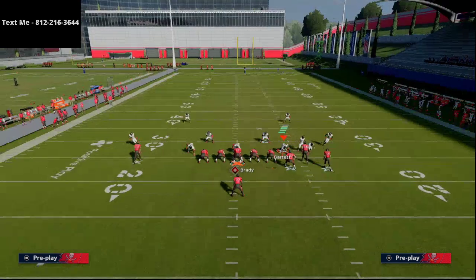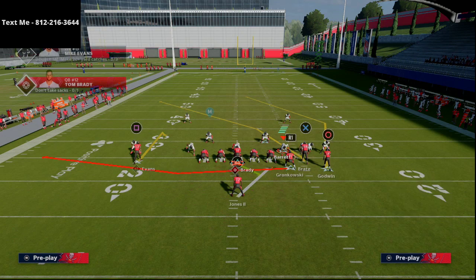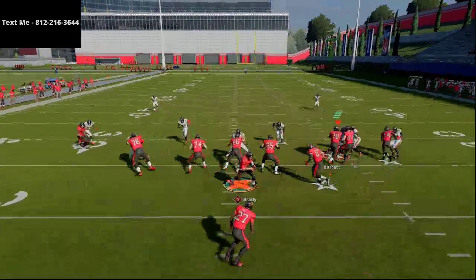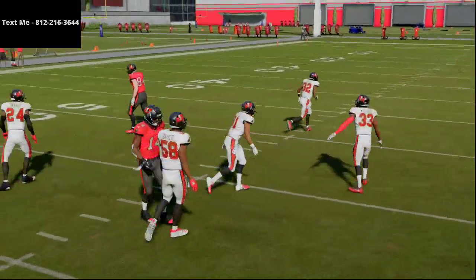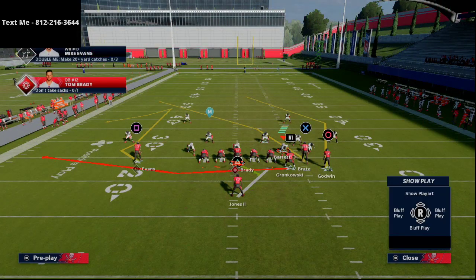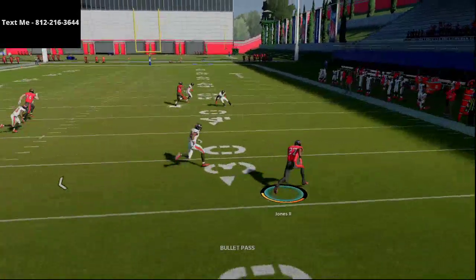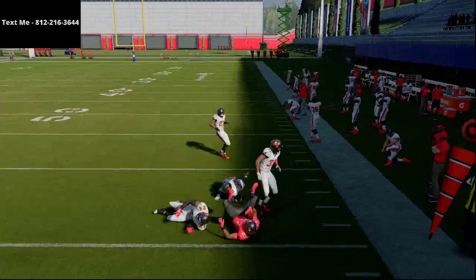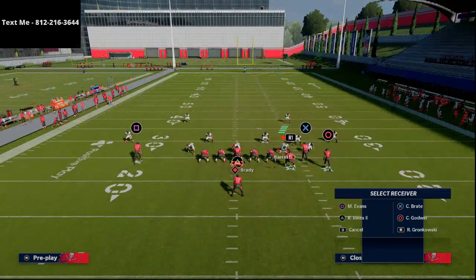With that smart hitch route, at the snap of the ball if they press, he's going to beat press coverage to the inside very easily, settle up, and torch that man coverage. You can leave the play action on or cancel it — it's up to you. Most people expect you to run out of under center bunch, so passing can be really effective. You can also put the running back on a flat route and check down to the shoot flat — a very easy read against man-to-man if they're not paying attention to the running back.